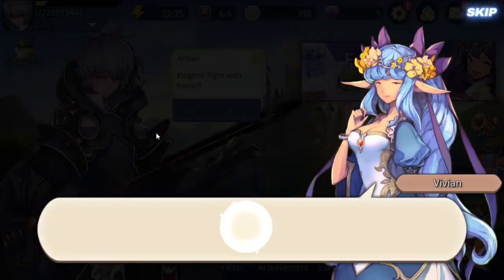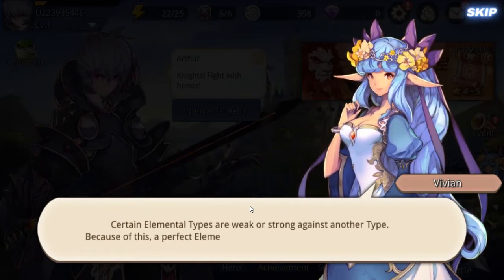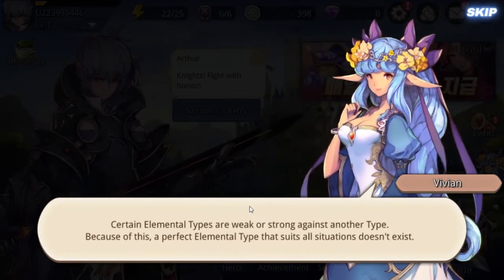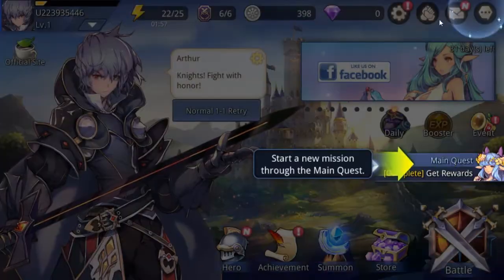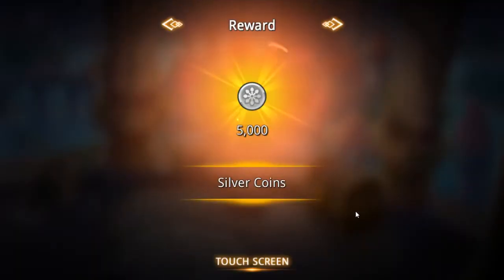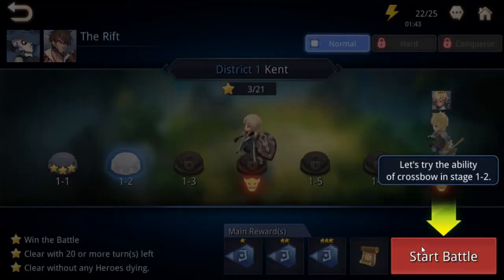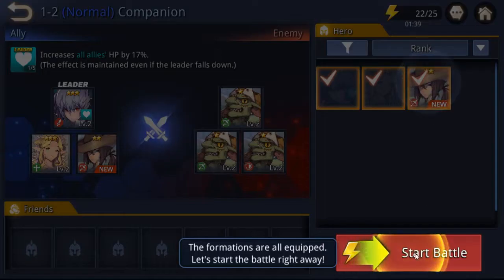We got an archer now. The elemental wheel is just wind, water, and fire — a triangle — and then you have light and dark versus each other, and neutral to all. Pretty straightforward. I'd say another word for this game is 'simple' — it's more of a simple type of tactics game.